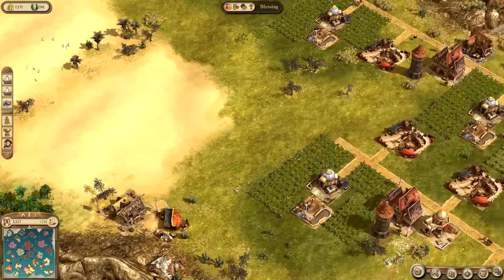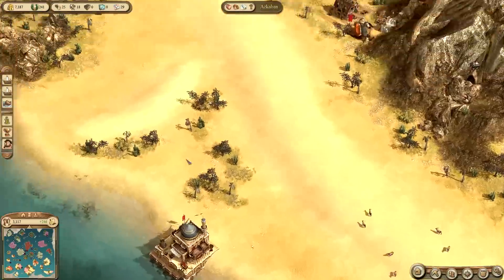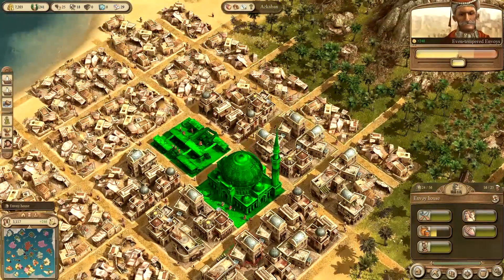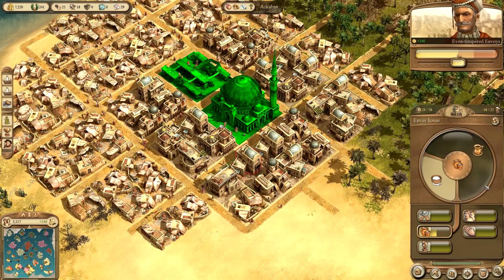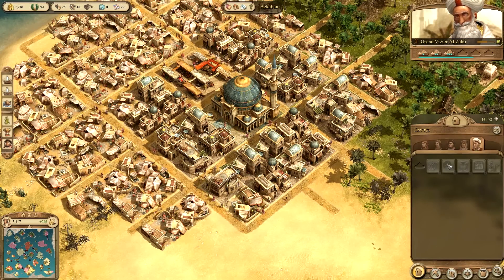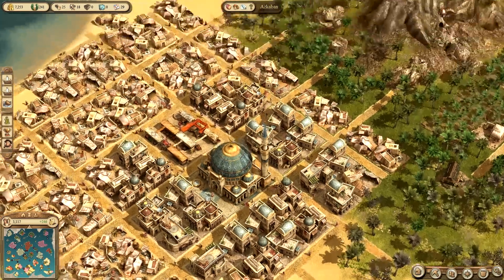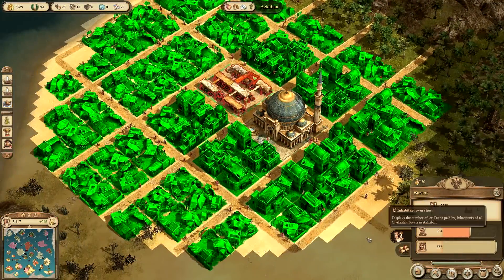We need a bit more honor in order to get to the next tech level for the Orient. But maybe I'm already building envoys anyway, so maybe I don't need any higher tech level. Is there a way to tab between all your ships? Yeah, just press tab. Nice, awesome. A roasting house. I need 2,000 envoys — I've got 300 so far.